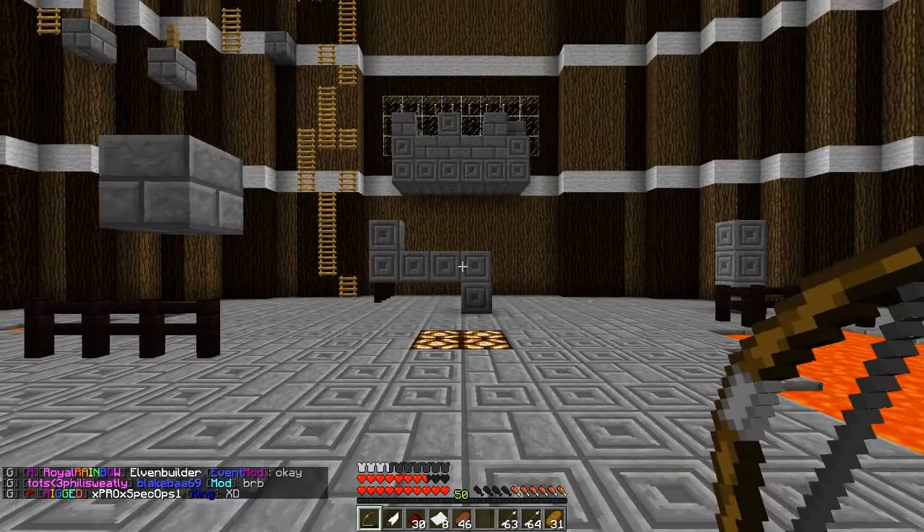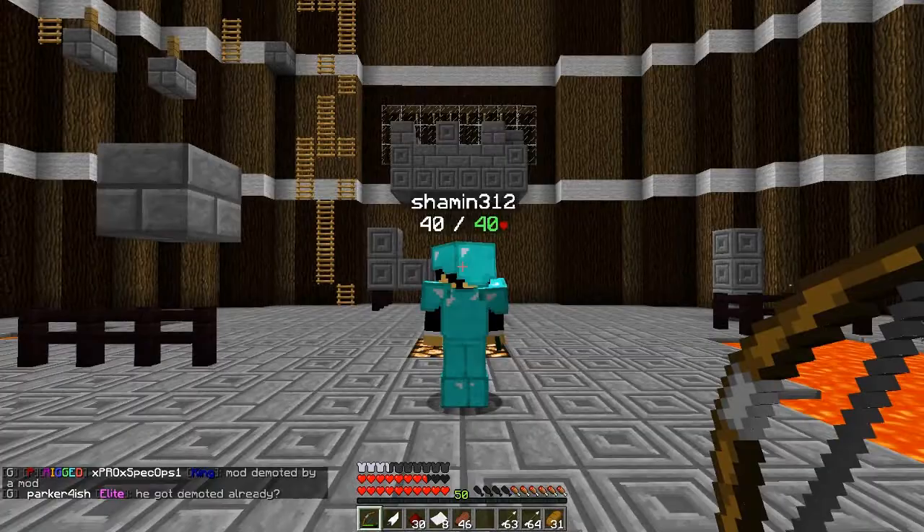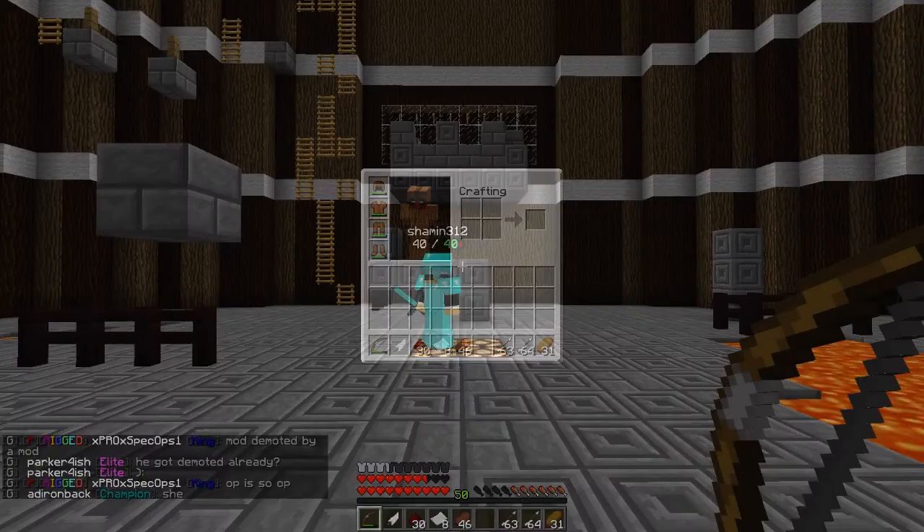This video covers the Marksman class. The Marksman inherits all of the Archer class abilities and uses a bow to deal damage. To use the Marksman's abilities, you have to wear full leather armor. Let's get into the Marksman's passives.